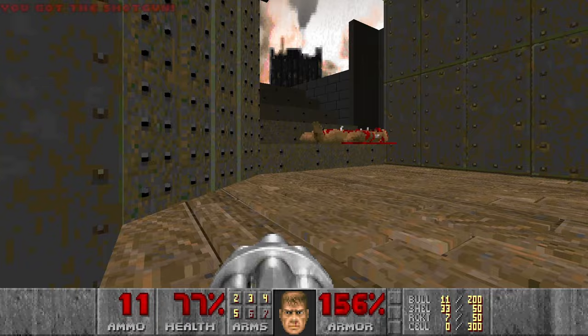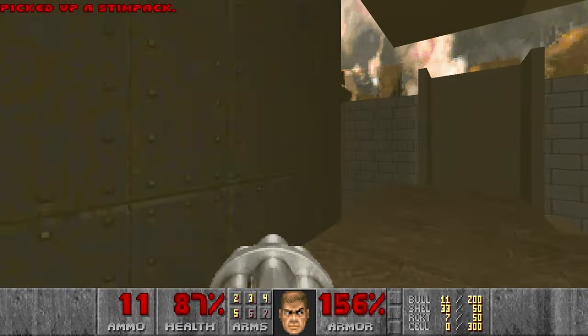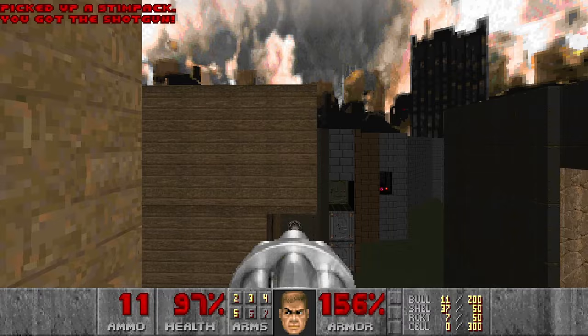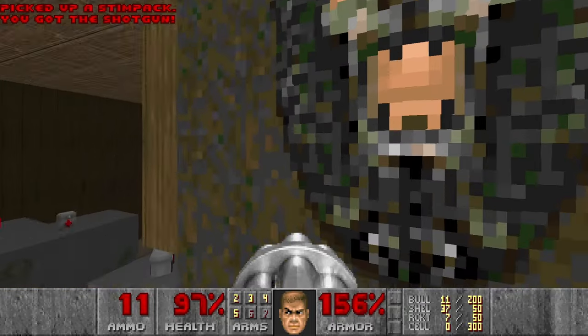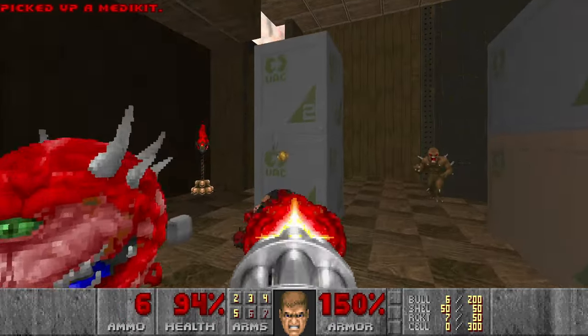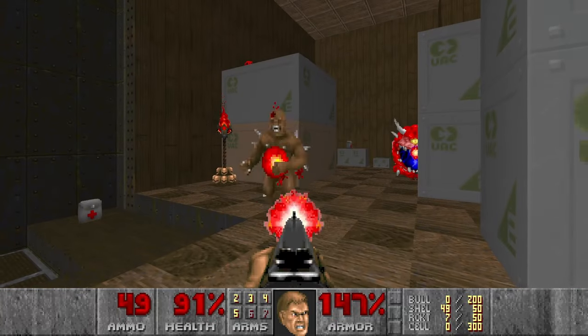Let's go up and take this teleporter. Then let's jump down, press the switch, and now we'll try to get the red key. And I failed — that's okay. I can grab the red key in another way.